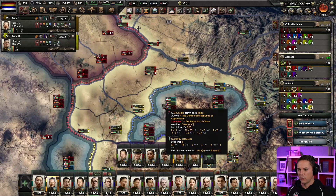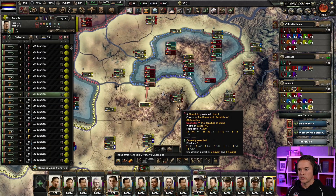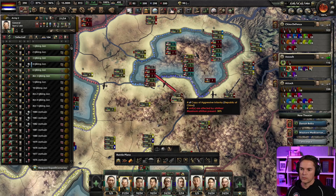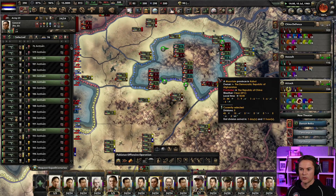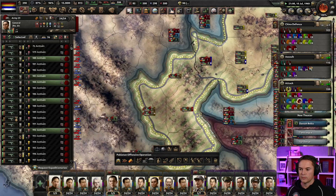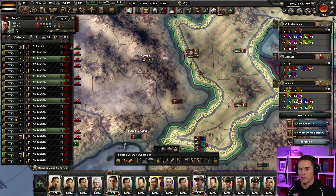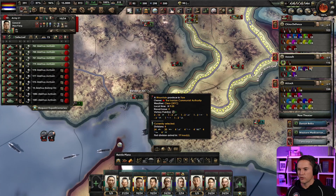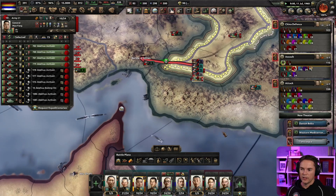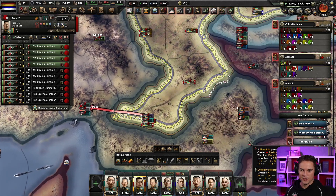We're just going for an all-out brutal slog into here. It's all looking green, so that's good news. The mechanized is having to come through the mountains, so they're kind of stuck, but we're going to go straight in with tanks. I think we're in — I need to hold this now.